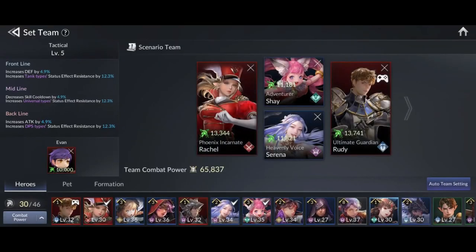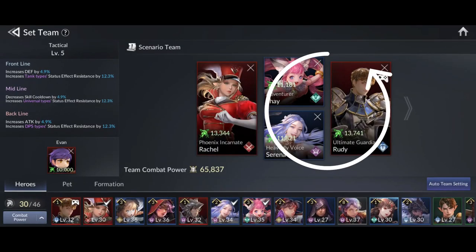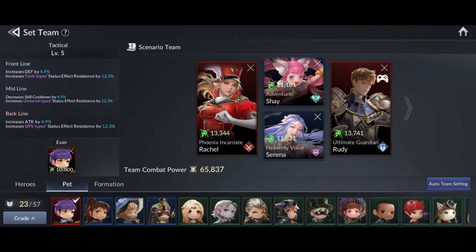There are three heroes that you must use: Rudy, Serena, and Shay. Combining these three together will create a very powerful team synergy, and you will make your tank, Rudy, almost impossible to kill.